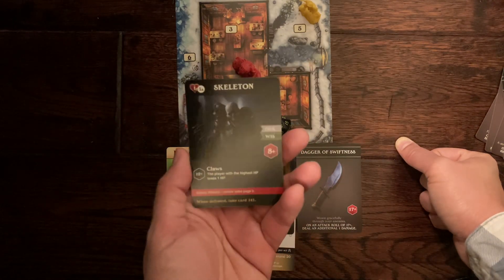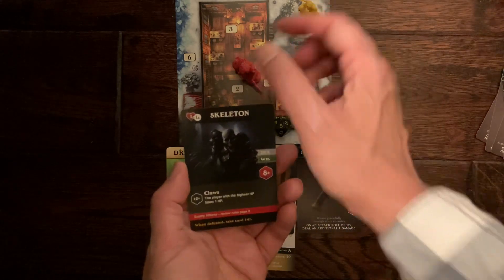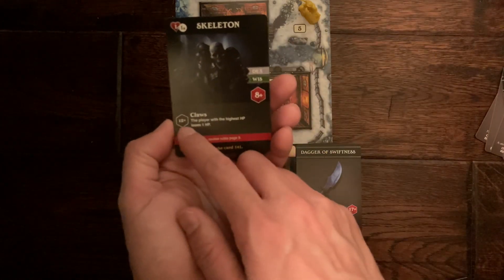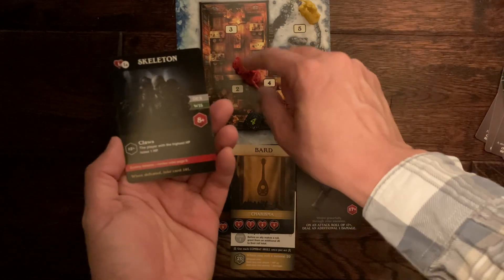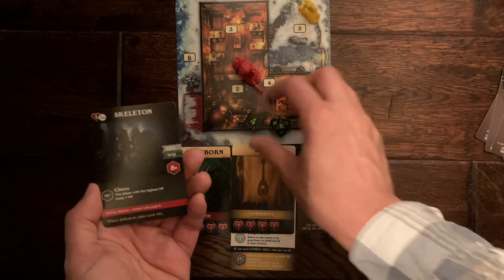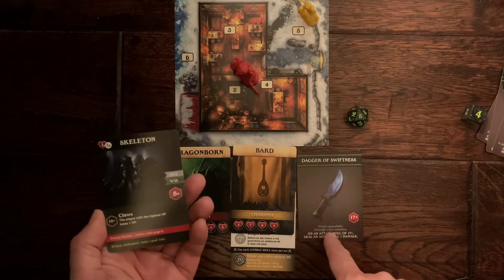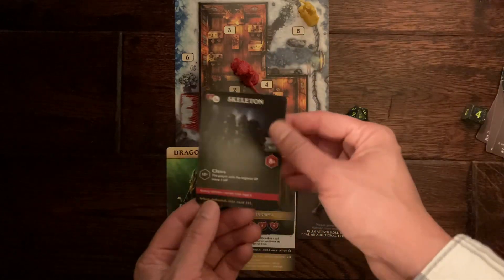Here is a combat card — this is a skeleton. It has an icon showing it gets 1 health for each player, so with 2 players it gets 2 health plus an additional 1, making it a 3 hit point monster. In this game, monsters always attack first. You roll a 20-sided dice for them — if you roll 12 or higher, they hit you and you follow the instructions. Then you fight back. With the Dragonborn, you roll 8 or higher to hit, with a bonus if you have Wisdom or Dexterity. I rolled an 8, so I do 1 point of damage automatically, but no bonus since I rolled under 17. Then the other player goes. That's pretty much combat.